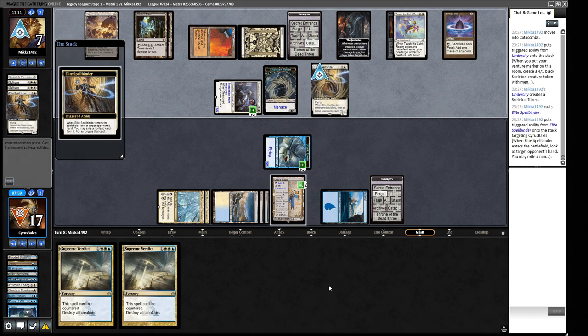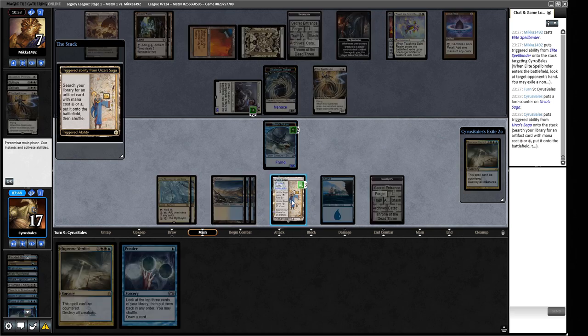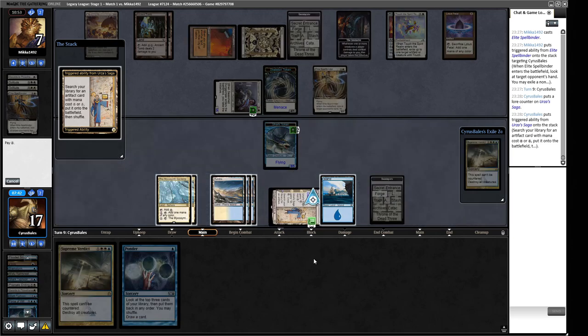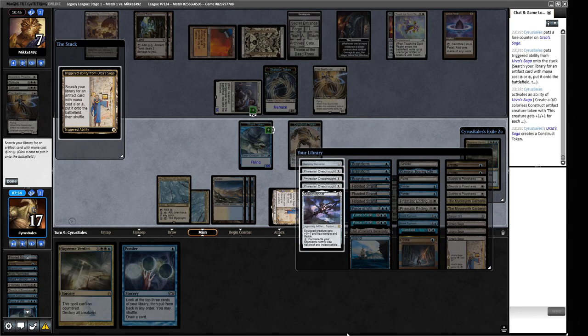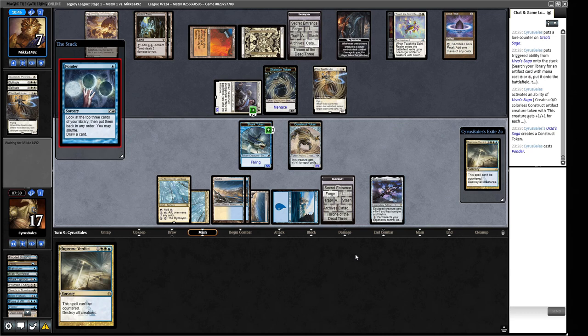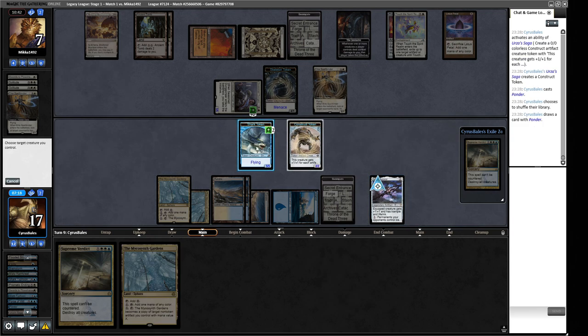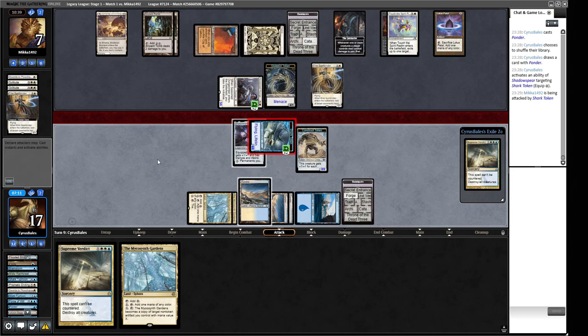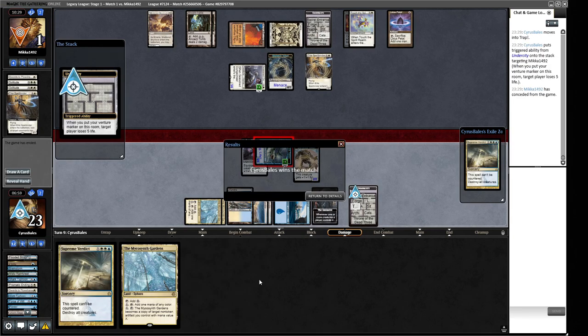They play an Elite Spellbinder. We get the Shadowspear, put it on our Shark — it tramples over and kills them. They need something else. We Ponder, then equip the Shadowspear to our Shark. We attack and deal lethal — death by their own Initiative trap room. Probably not the cleanest game I've ever played, but we got there in the end. Having a Dreadnought against Plow, Solitude, or whatever gives you a lot of life to work with. I think in games one and three our opponent should have mulliganed to better hands.